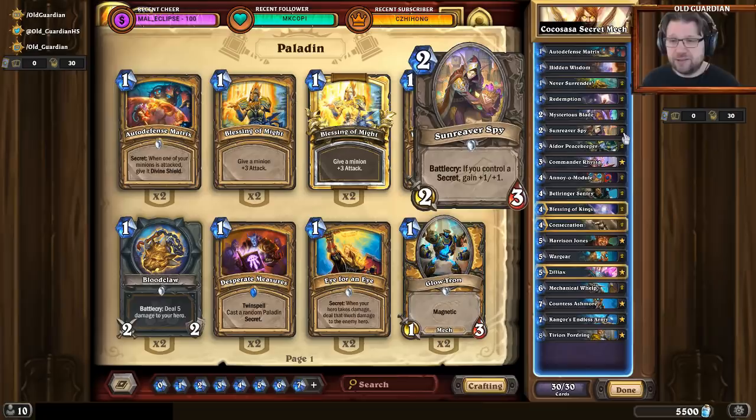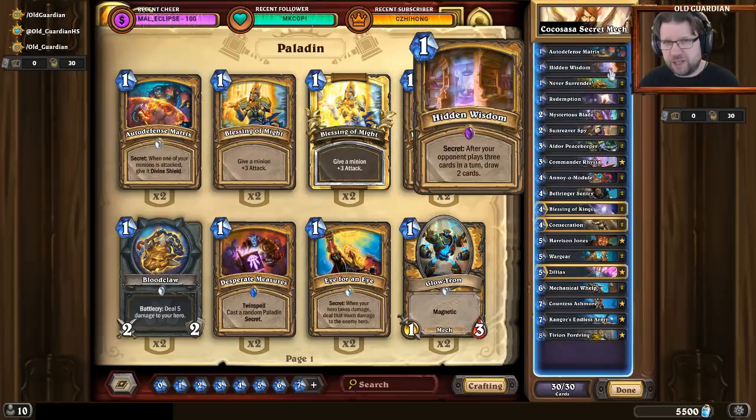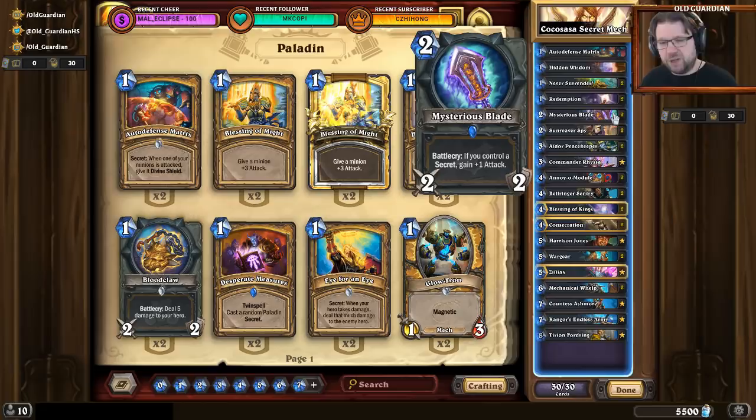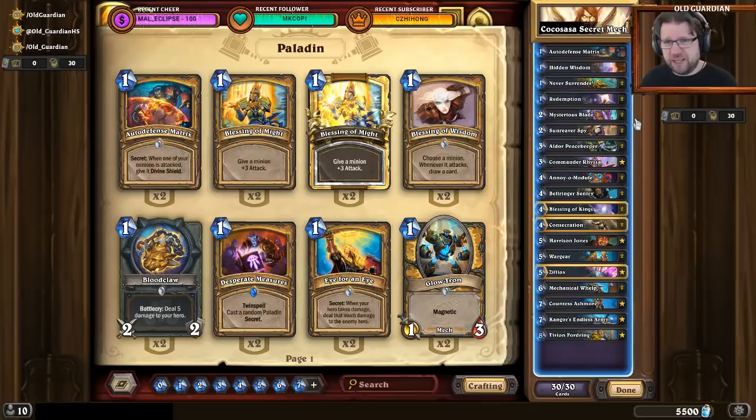The secrets in this deck mainly only activate if you have a board. Hidden Wisdom is the only exception, but that requires the opponent to play three cards, so that doesn't happen very often. So in fast matchups when you're facing aggro decks and want to get value very quickly, if you have Mysterious Blade or Sunreaver Spy you can also keep one secret alongside them — play that secret on turn 1 and then play Blade or Spy on turn 2, because the secret is very unlikely to be triggered. If you're facing a control deck, then you might not even want to keep a secret — I'm going to draw one at some point anyway, and getting something out on turn 2 is not that important.